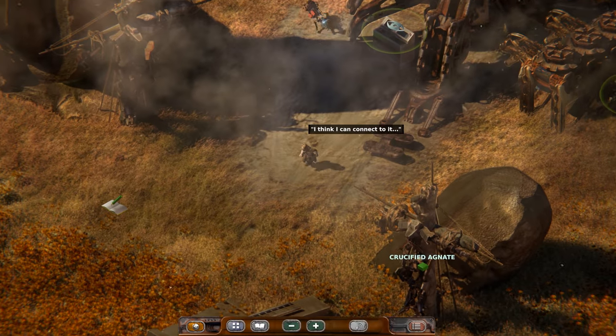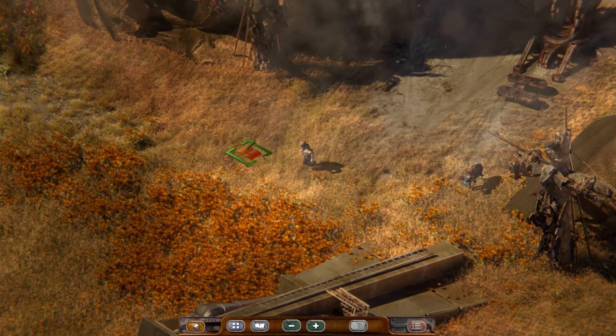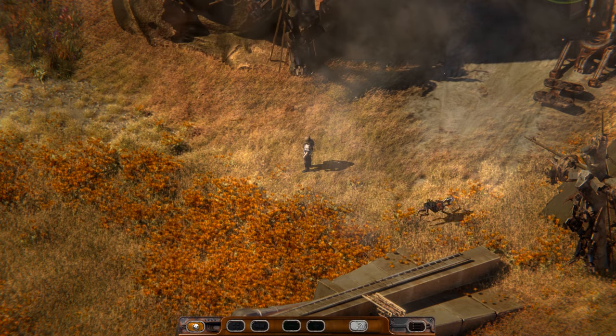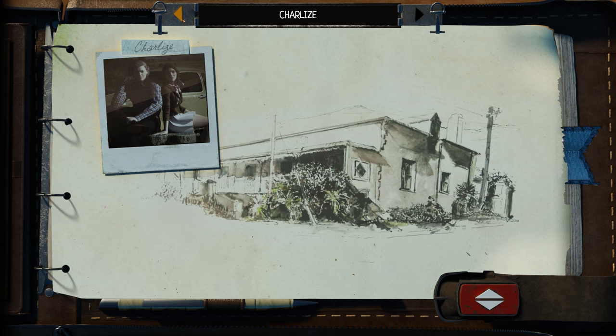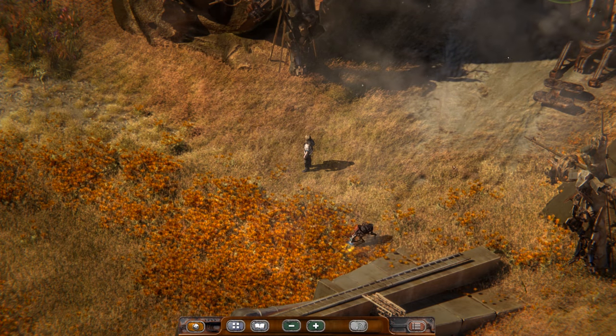I think I can connect to it. Getting some strange signals from this thing. There it is - Ancient Agnate base. I wish clicking the codex opened up the last updated entry so I don't have to go searching for it.